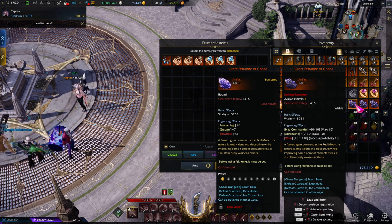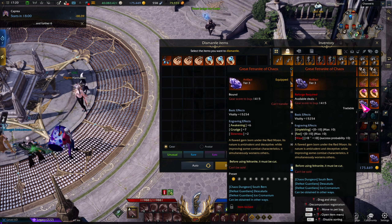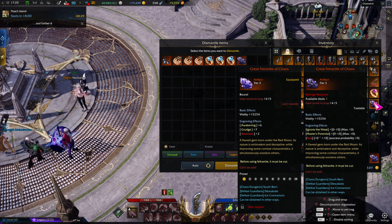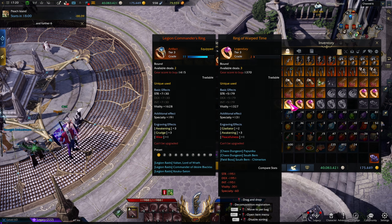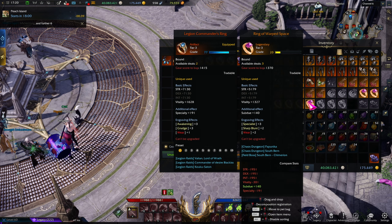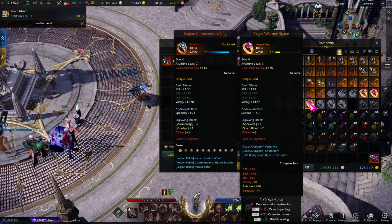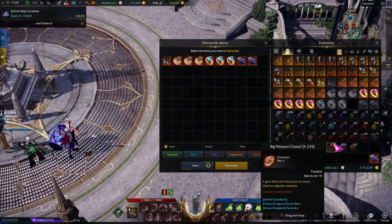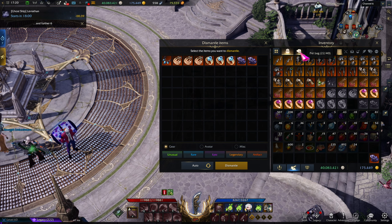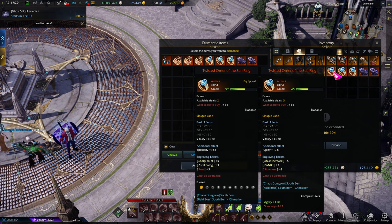For the ability stones, it's fairly simple — you just look at the engravings. Blitz Commander and Adrenaline might actually be used, so we keep that. Unyielding Fist — I don't think anybody uses that. Neither Ignore the Wake nor Master's Potential. You could technically also check the legendary ones; there's a Specialist and Short Blunt, but it's few. For me, I only really look at the artifact gear.